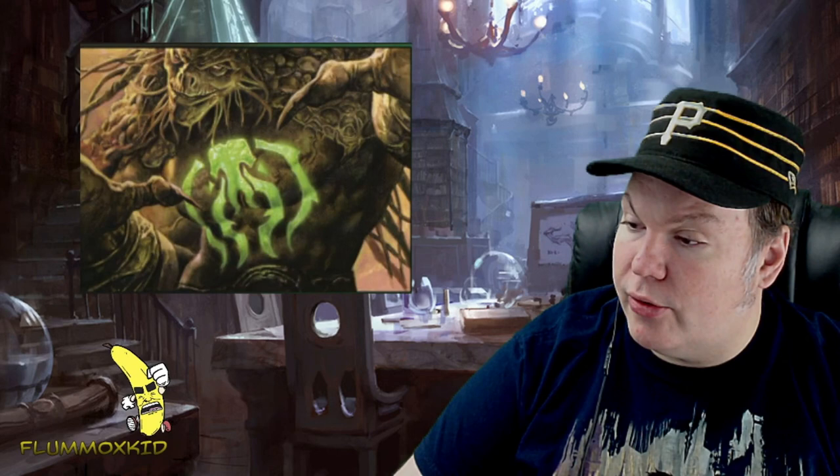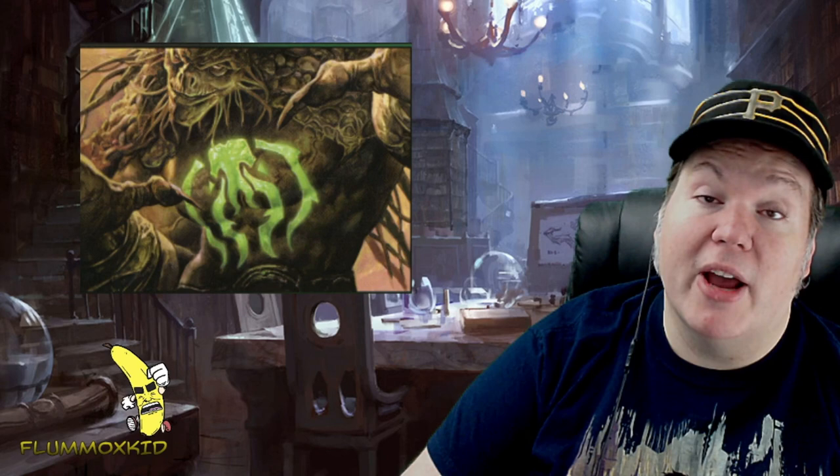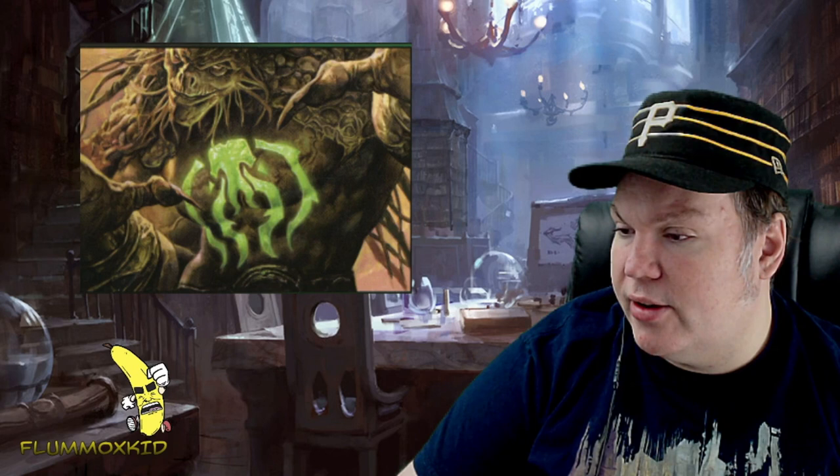Continuing on with the charm cycle — another piece that Zoltan did is the Golgari Charm. That is the black-green guild and for an instant of one of each color you can choose: all creatures get -1/-1 until end of turn, that's the black side; destroy target enchantment, that's the green side; or regenerate each creature you control. It's definitely got a nasty looking dude there — it seems like death and life incarnate somehow.